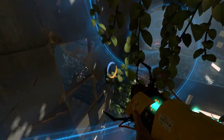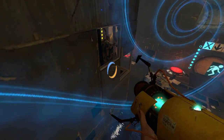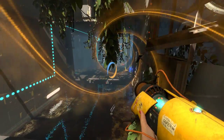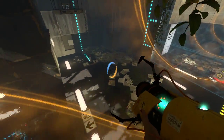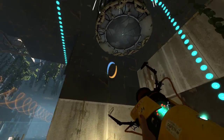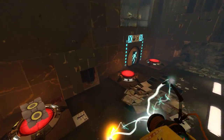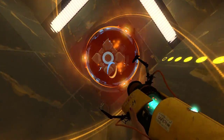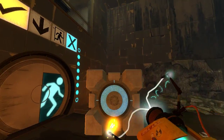So we just wanna place our blue portal. Nothing too significantly difficult at all. There we go. And now we just recall the cube. What the heck? Where'd the cube go? That was weird. Okay. That was cool, I like that.